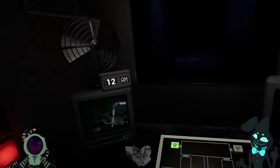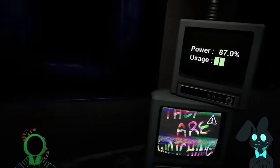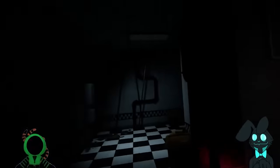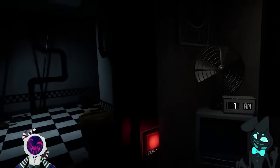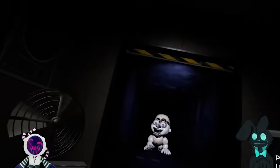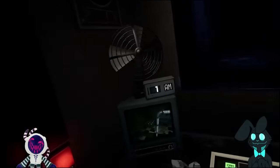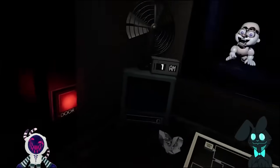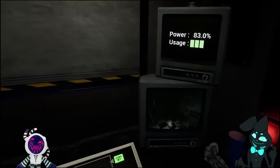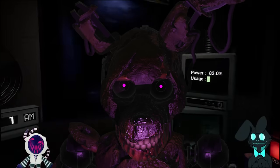If this is the case, it explains a lot. It explains why a lot of Ruin seemed to be teasing Sister Location content, even if it didn't make sense to revisit that game from a story perspective. It explains why the scooper is down there. It even explains the presence of Plush Babies in Ruin, because those Plush Babies appear to people who have worn the Vanny mask. Recontextualizing Ruin as the fallout of the events of Help Wanted 2 definitely makes things more interesting. This could also explain why we never see Burntrap in Ruin, but we do see the Mimic.